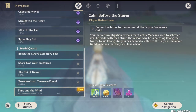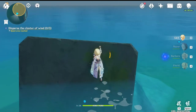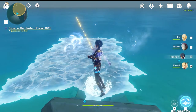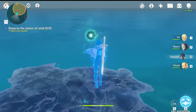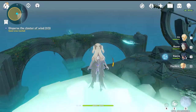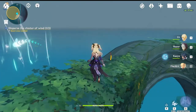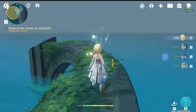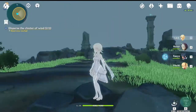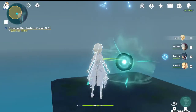The first cluster of wind that you will need to disperse is just on this pillar here, and you will need both Kaya and a wind character to get this one. Get Kaya to make a path for you to stand on, then use your wind character to disperse the cluster of wind. The next one is located behind the sundial, near where you floated up to get the anemoculus — same thing, just use your wind move to disperse it. The last one is right on top of that pillar to the right of the sundial, so just pop up there and disperse the last one.